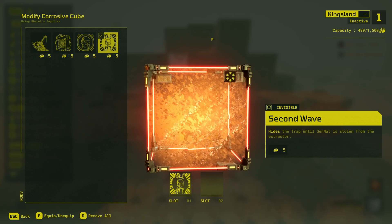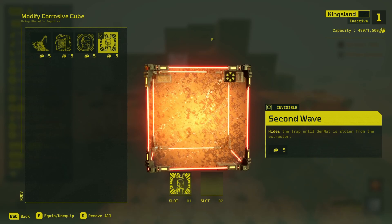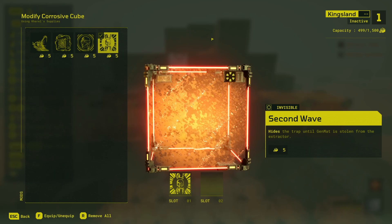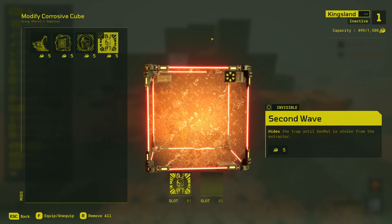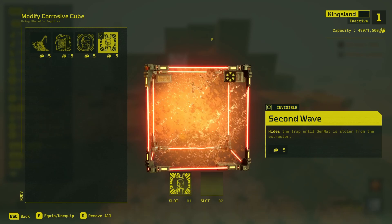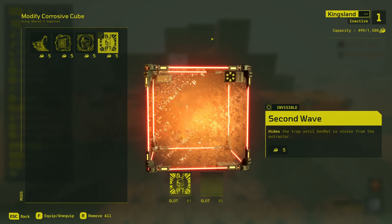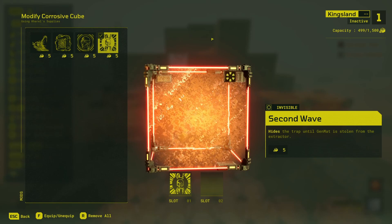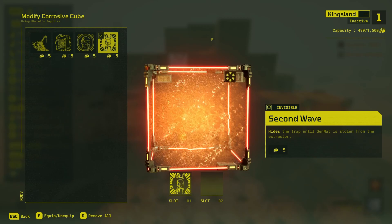The second wave mod makes the corrosive cube effectively into a bedrock cube until the gen mat is picked up, after which it turns back into a corrosive cube over about four seconds. The corrosive cube is completely impassable until that four-second countdown is up — even though it looks like it's turning into a corrosive cube during the animation, it's not actually passable yet.